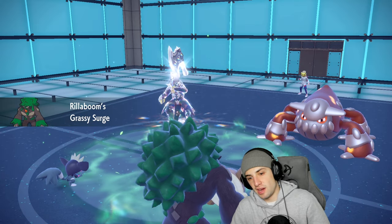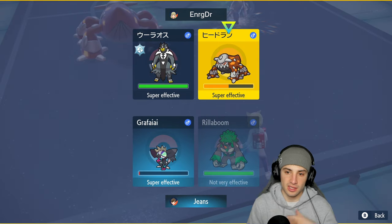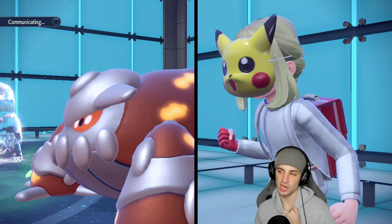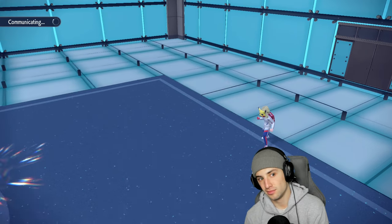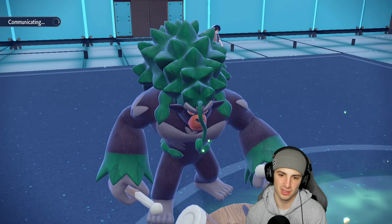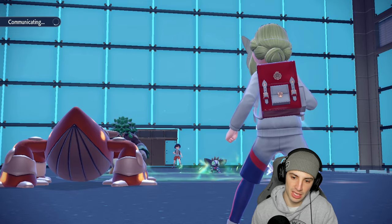Grafaya is still on the field — what can it do? I go for Super Fang and Rollaboom uses High Horsepower to finish off the slot. His defense is already decent so I'm hoping Urshifu drops another Close Combat, dropping defense more so I can Sucker Punch it later. We'll see if it's Choice — Close Combat is probably just the best option over Surging Strikes anyway.